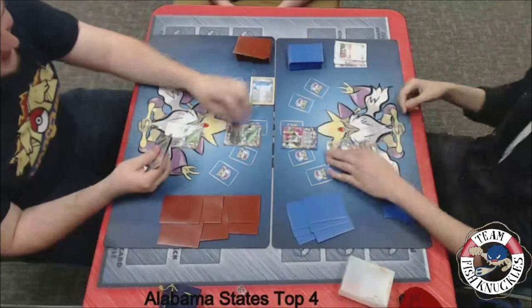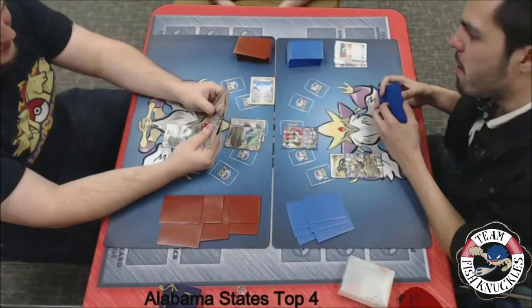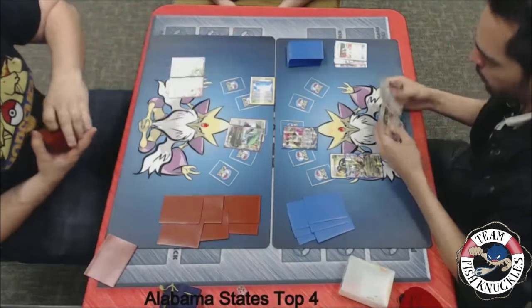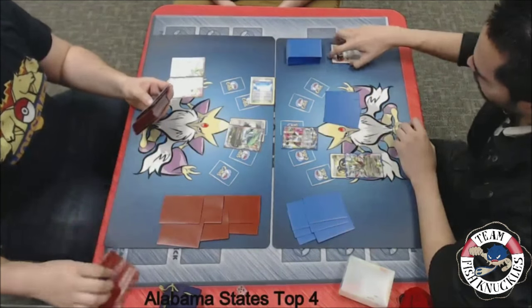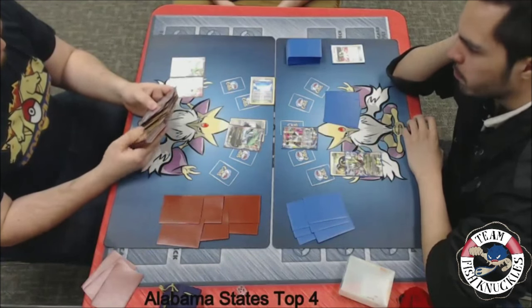Can Blake have a crazy turn 1 and knock out this Hoopa? We see a DCE to the active, a Skyfield coming down, and a Hoopa. Now Blake's going to use Scoundrel Ring to search for three EX Pokemon — a Shaymin and a Rayquaza. If he has a Spirit Link, maybe a Mega Rayquaza? Or does he opt not to get the Mega Rayquaza if he doesn't have the Link? That's the big question.